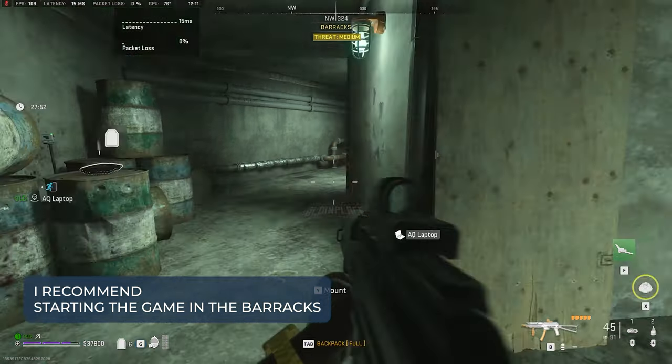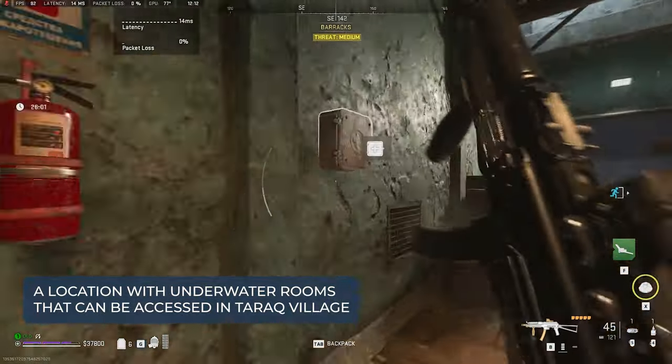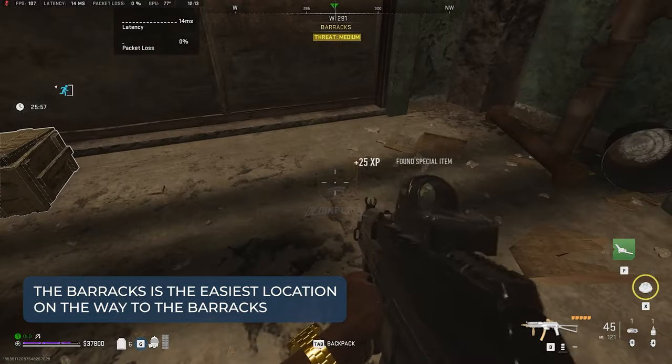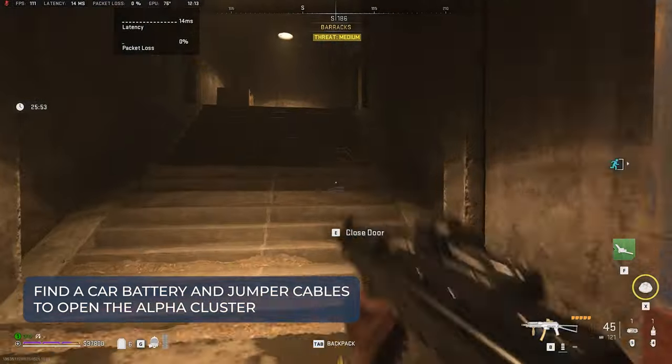I recommend starting the game in the barracks, a location with underwater rooms that can be accessed in Taric Village. The barracks is the easiest location. On the way to the barracks, find a car battery and jumper cables to open the alpha cluster.